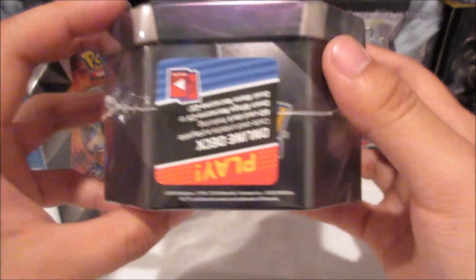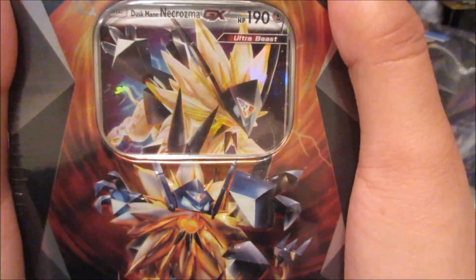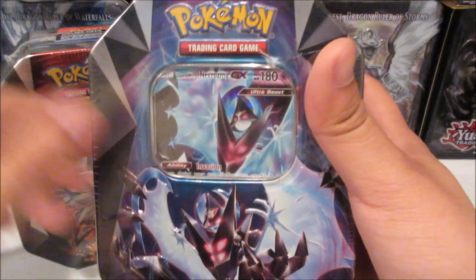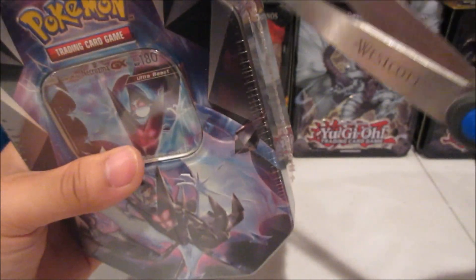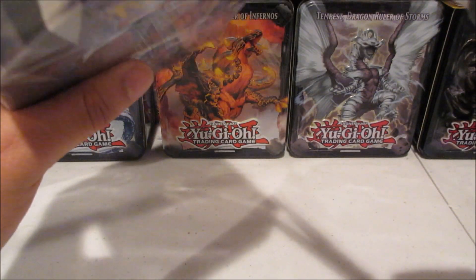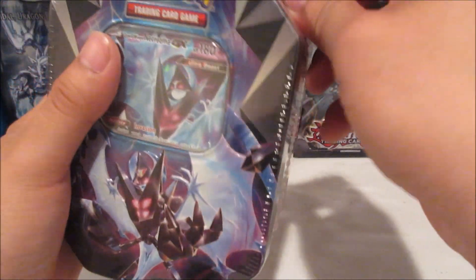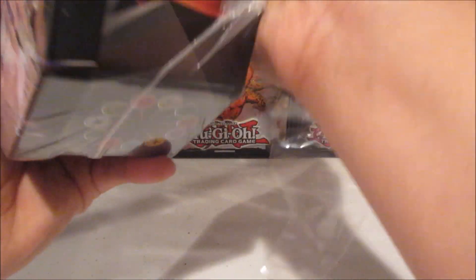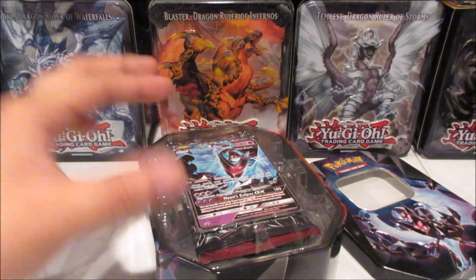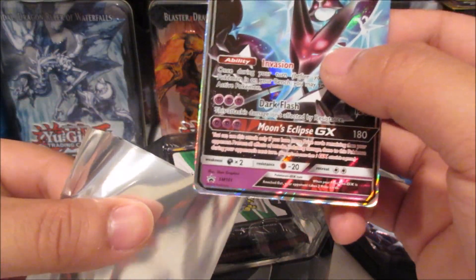As usual they've got the energies and the Pokemon, and of course there's something blocking that. Let's check out the other one — the Dusk Mane Necrozma — wow that looks really cool. We're going to crack into this one first, the Dawn Wings Necrozma, and see if we can get anything good. We can compare which tin provides the goods — kind of a battle between the two. Let's grab the sleeves and go — here we go, Dawn Wings Necrozma!